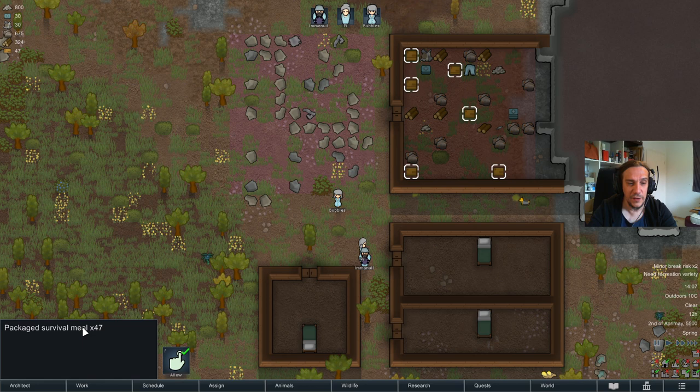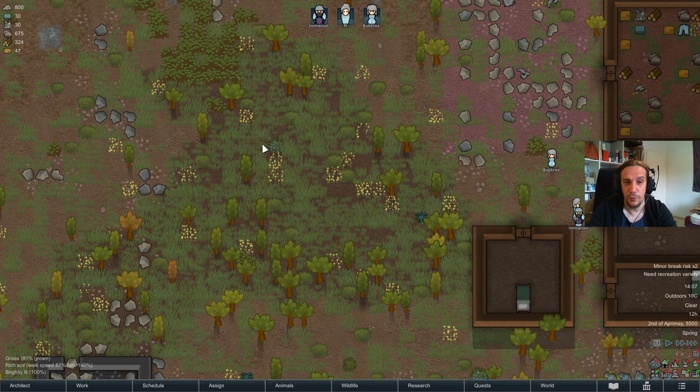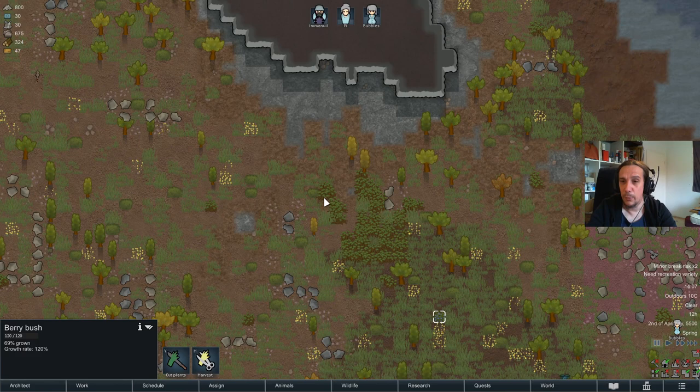We have 47 packaged survival meals, but those won't last forever — we will now need to acquire new food. There are three big ways of gaining food. First, that's using just what grows around you.